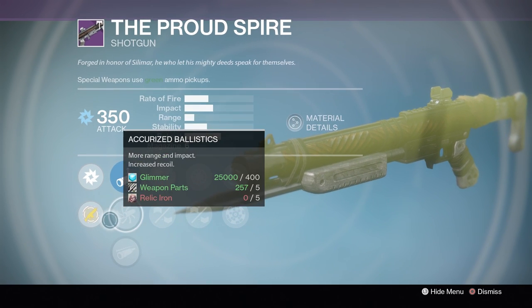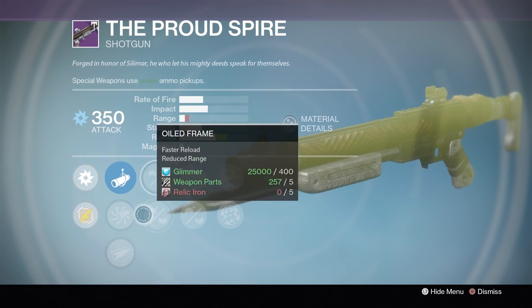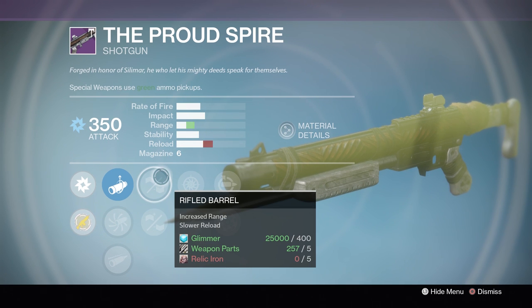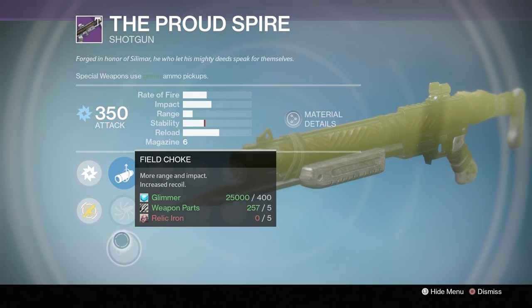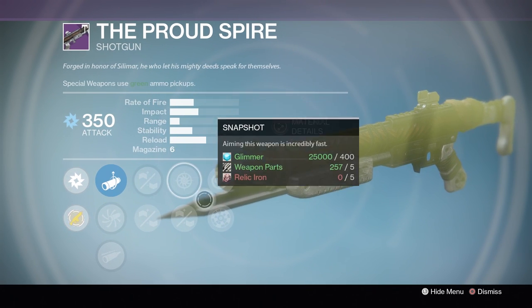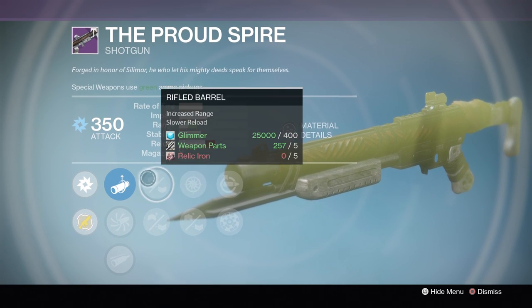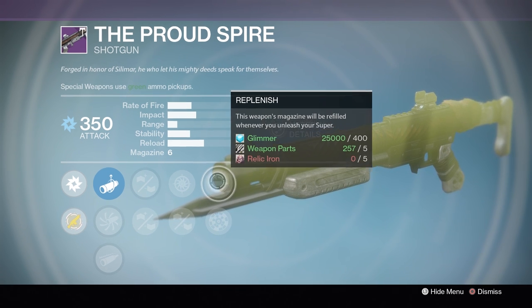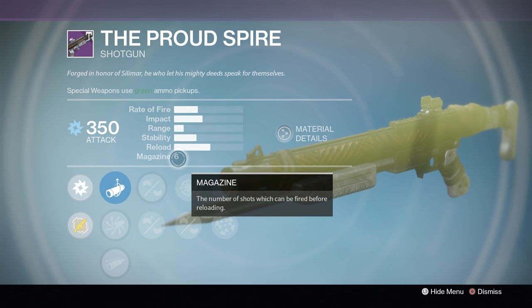For PvP, you can use this roll to do something decent, but the range is nowhere near as good as something like the Matador, and it does not have Smooth Ballistics — the highest range upgrade. So this is not an ideal PvP shotgun. In PvE though, it might be worth picking up just because of the speed of this weapon, though we'd need to see the inventory stat.